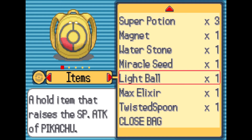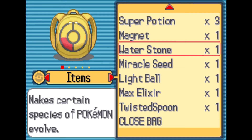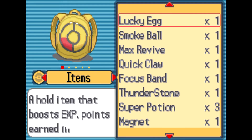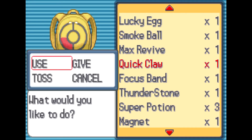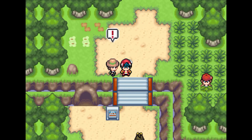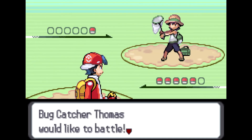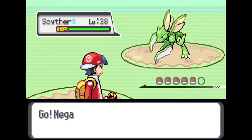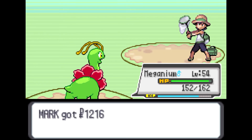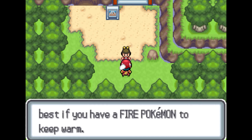Twisted Spoon confirmed — it's a hold item that boosts Psychic type moves. Miracle Seed raises the power of Grass type moves. Checking items in the bag — I'm going to give the Quick Claw to my Tyranitar so it can get the first hit, since Tyranitar's speed isn't the best. At least having that item gives a small benefit so I don't have to worry about going second. The last trainer, Bug Catcher Thomas, uses a Scyther — Body Slam paralyzes it, easy victory. Mount Ice Storm is very cold; best to have a Fire type Pokemon to keep you warm.